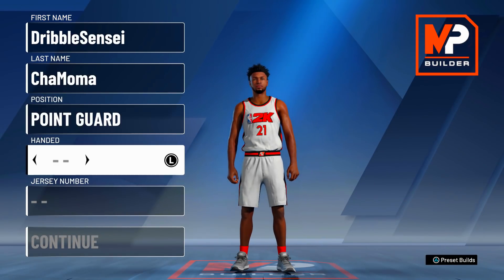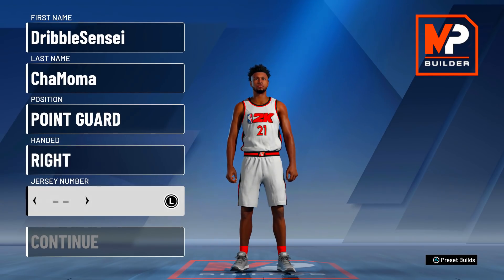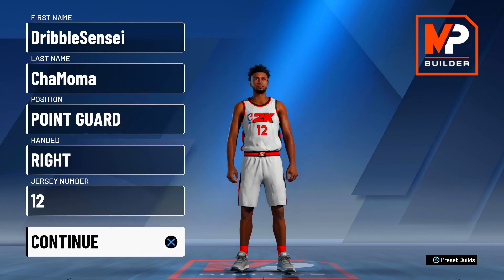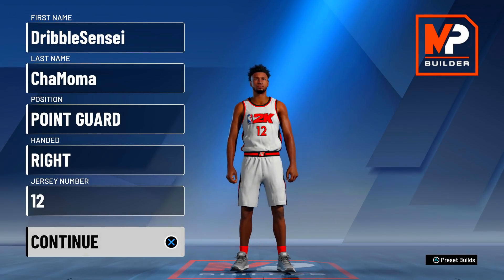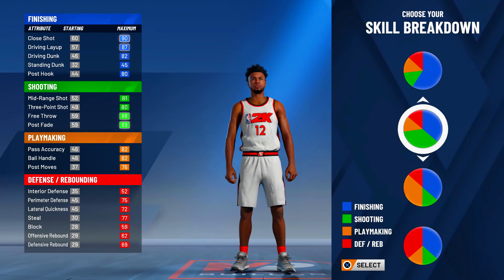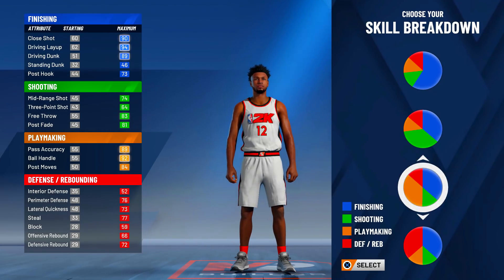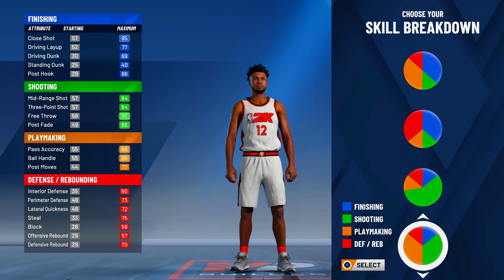Start off — whichever hand you want — make this build a point guard. I always make my builds right-handed. A lot of people in the community like left-hand players, but every player I have is right-handed. I like using a meter too — it makes me different. Now, you're going to look for the shooting and playmaking pie chart — the yellow-green or yellow-orange pie chart. You want this pie chart right here. Pick it.